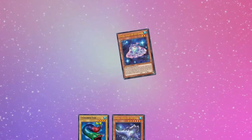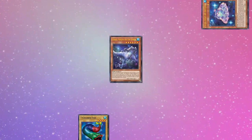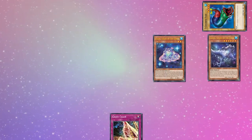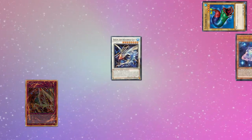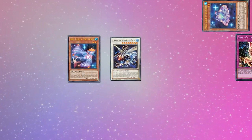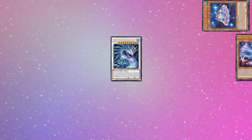Another minimal combo is opening Paces, Enoch, and any fish. Normal Paces, banish itself to summon Enoch. Enoch effect summons back Paces. Enoch's second effect banishes the fish from your hand to search Fish Chain. Synchro Enoch and Paces into Ascon to set Fish Chain and pass. On your opponent's turn you can activate Chain, banishing Ascon to summon a Schiff, and then Ascon's effect summons itself back so you can quick Synchro into Deep Beyond for a mass banish.